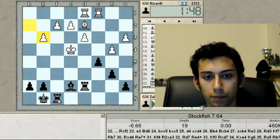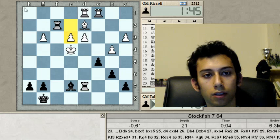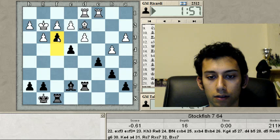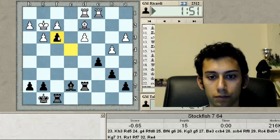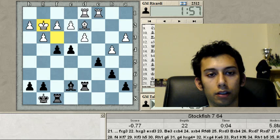So fg3 was the key. And also this position — f3 was the point, and then d3 is hanging. I can take and then take on d3, check. The computer thinks even fg followed by ed should be very strong for black. So either way, e4 is amazing — should have found it. But even if I did see it, he didn't give me a chance to play it. I wonder if my opponent actually saw this move. And the endgame we reached was quite good for me.